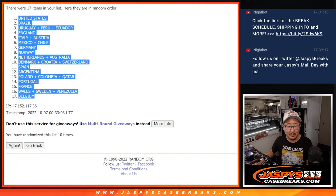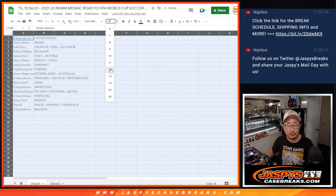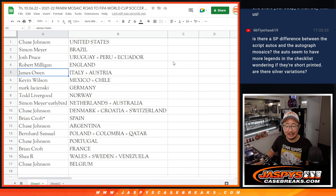So there you go. Chad with the United States. Simon with Brazil. Josh with Uruguay, Peru, and Ecuador. Robert with the three lines, England. James with Italy and Austria. Kevin with Mexico and Chile. Mark with Germany. Todd with Norway. Simon with your early bird spot — the Netherlands-Australia combo. Chase with Denmark, Croatia, Switzerland. Brian with Spain. Chase with Argentina. Bernard with Poland, Colombia, and Qatar. Chase with Portugal. Brian with Le Bleu, France. Thomas with Wales, Sweden, Venezuela, and Chase with Belgium.